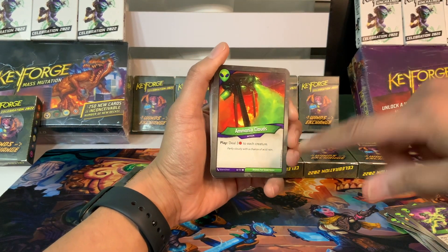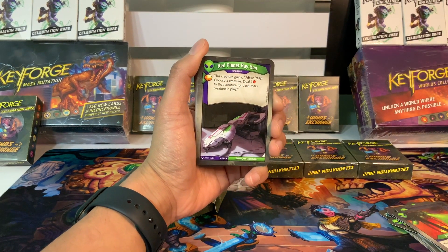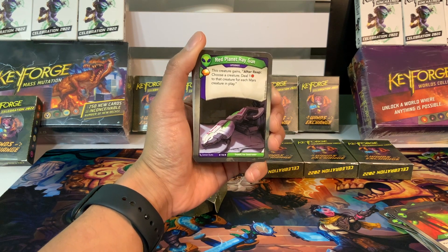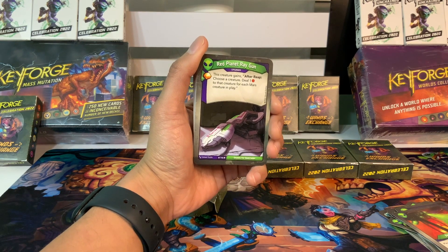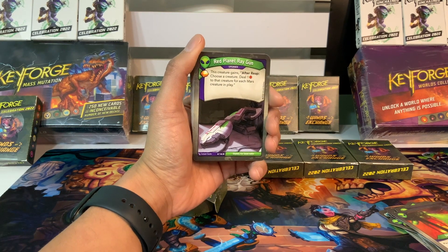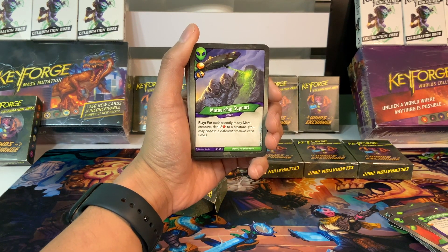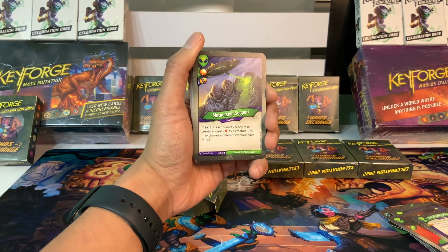Ammonia Clouds is classic — three damage to each creature. Could be good depending on what our board state is. Red Planet Raygun is an upgrade with an amber pip: this creature gains after reap, choose a creature, deal one damage to that creature for each Mars creature in play. It requires a lot of Mars creatures to deal a lot of damage, but depending on the board and how many creatures we have in this deck, that may or may not be good. Mothership Support, action card with an amber pip and a capture pip: play, for each friendly ready Mars creature, deal two damage to a creature.